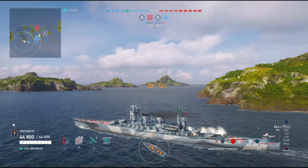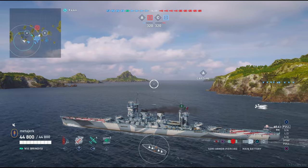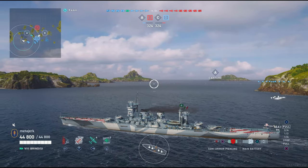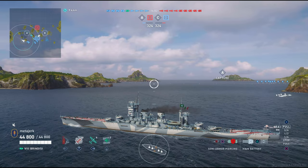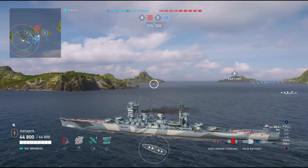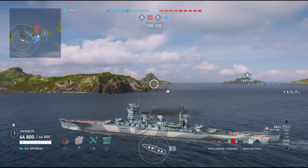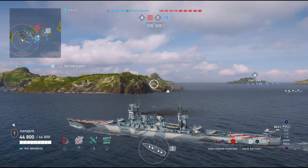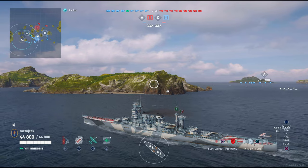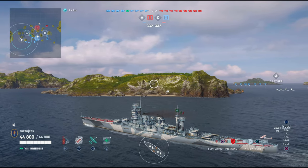Ladies and gentlemen, please join me in welcoming the Italian tech tree tier 8 heavy cruiser — give it up for Brindisi. Take it in, there it is, sailing around the coastline of the Sea of Fortuna, looking good. Like the Amalfi but 25% better, and all for that low low price of 50% more. But surely for that 9 million silver you're going to be getting something truly special.